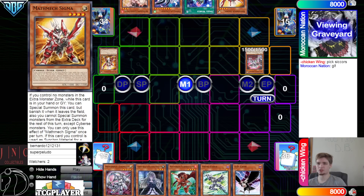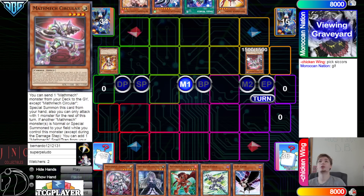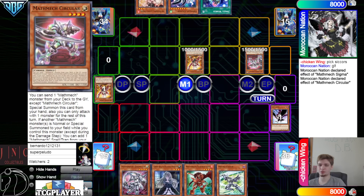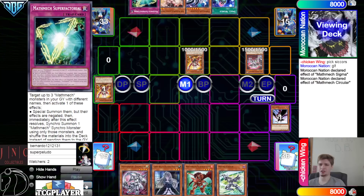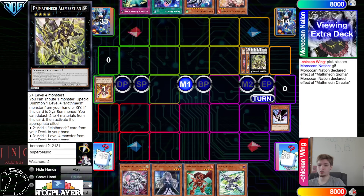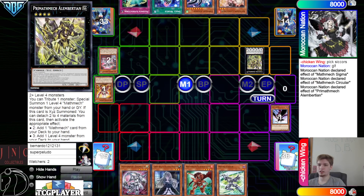Activate Circular, dump Sigma, special summon out — this card is crazy, Circular is actually very good. Sigma effect; chain DD Crow. Normal summon Sigma and then Circular effect — go search for Super Factoral — then overlay for Albert. Albert effect attached to go search for a Mathmec card.